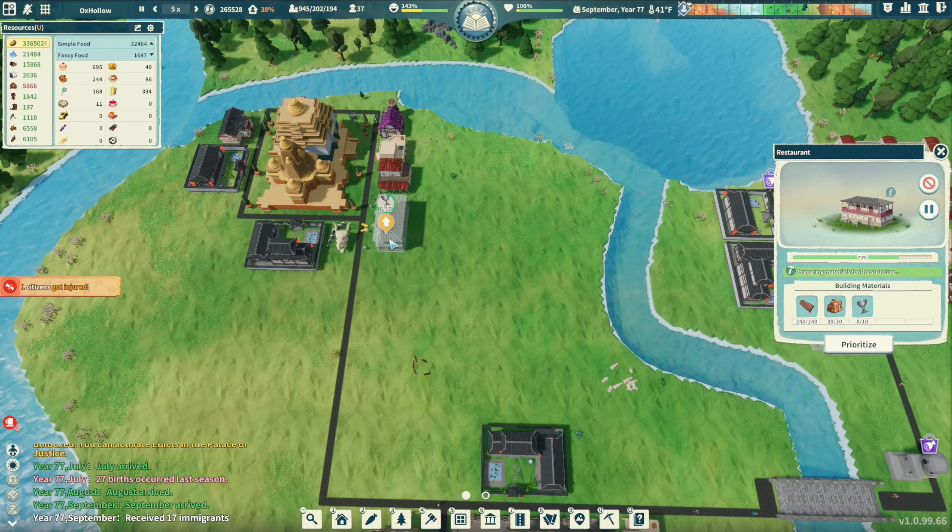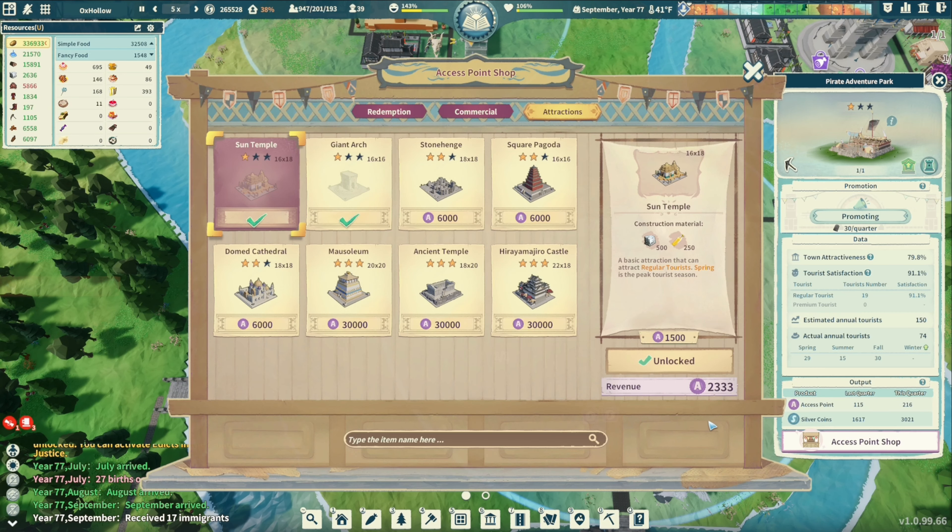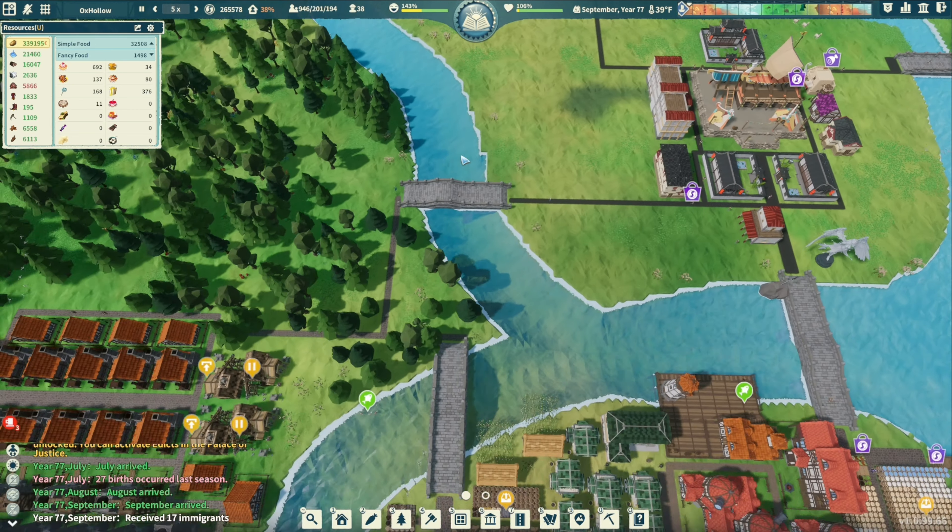We have two out of 10 there, eight out of 10 there. Pump that one up — how many points do we got? 2,300 — we're getting close. Trying to get the Square Pagoda next — 6,000 points. We should be able to get it by the end of this episode. Should — if all goes well.